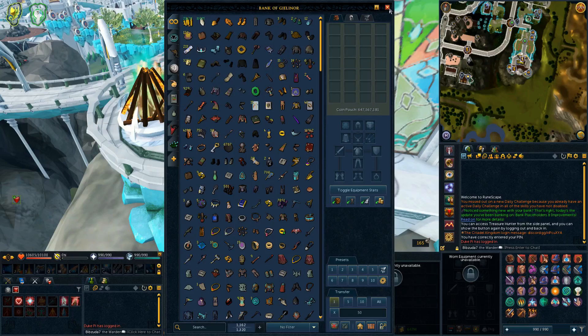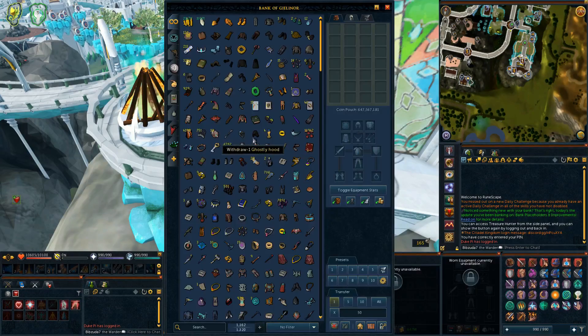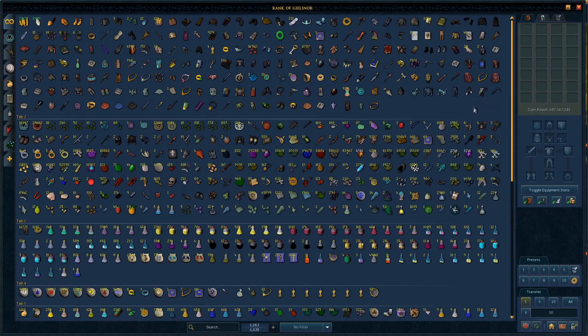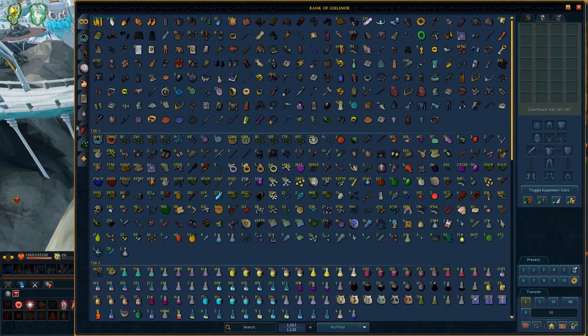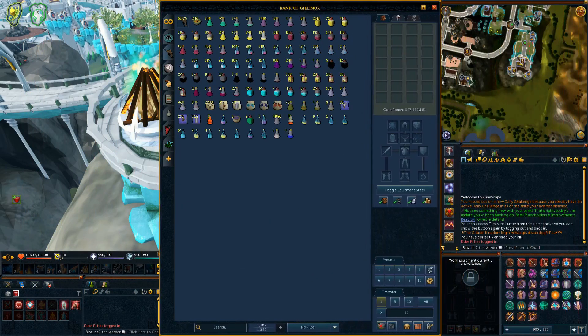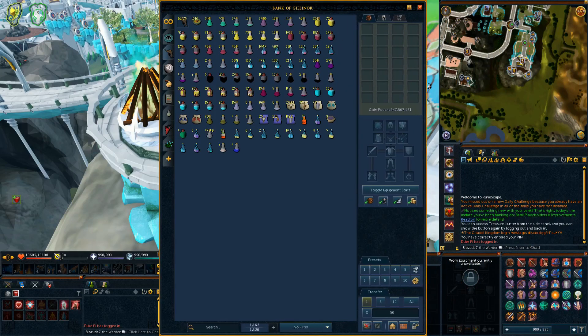There are little arrows that show up so you can scroll. One nice thing is you can now change your bank size from within the bank, and you can make it as wide as you want, which you couldn't do before. You can make it look absolutely insane — some people might like that — but I definitely would not, because it's just too much on the screen at once.